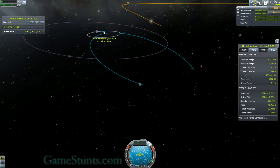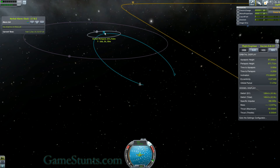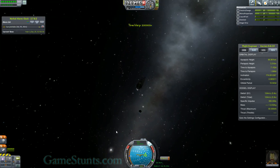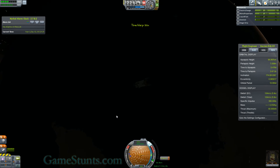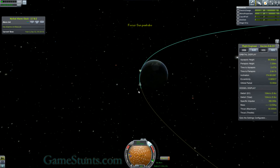I'm just going to burn very gently retrograde to bring the periapsis down. I'm going to try and get it under the layer of the atmosphere — 5000 metres, so the atmosphere will definitely slow me down at that. You can see the moon spinning around Kerbin as I fall towards it. I won't get to pick my landing spot, but I'll take whatever I get.